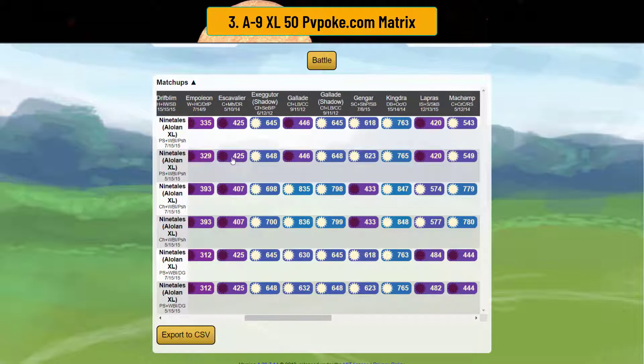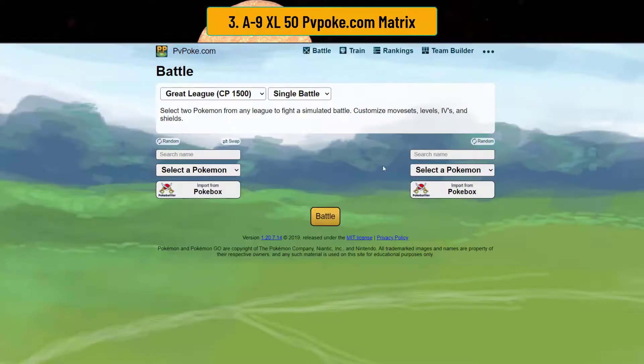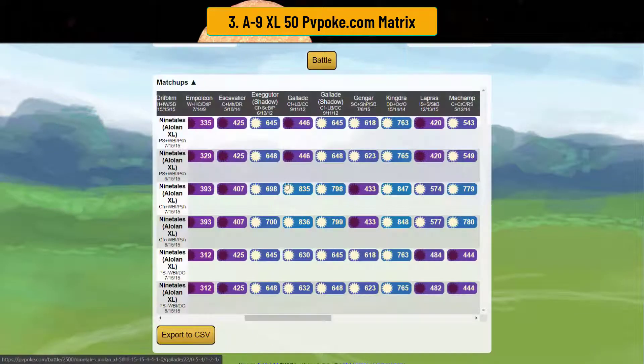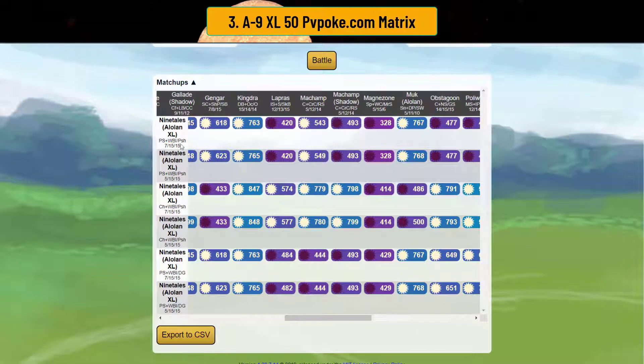Escavalier and Empoleon destroy you. You beat Shadow Exeggutor because it's a grass type, and you also beat Shadow Gallade. You can beat regular Gallade just going straight weather ball. With Gengar, you beat it with weather ball but not with charm because poison resists charm.